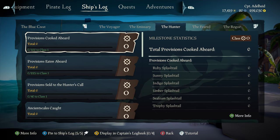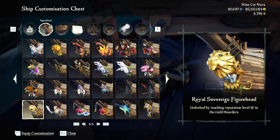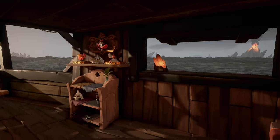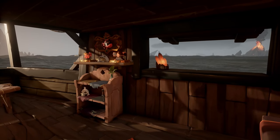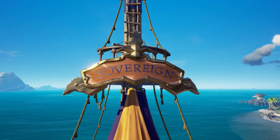This is what counts into unlocking the new ship decorations introduced with Captaincy, and is divided nicely for any playstyle you would like — so it's all there whether you are a fisherman or a PvPer. For example, a level 50 Gold Hoarder unlocks the Royal Sovereign figurehead. These milestones unlock different decorations for your ship so you can flex. And of course, we have the Sovereigns — it's not a faction, it's just like fancy people.